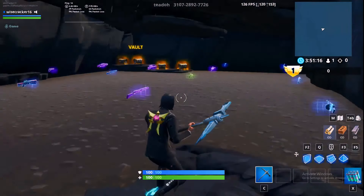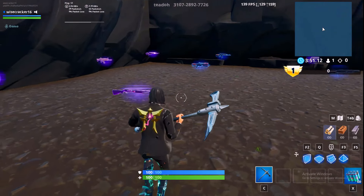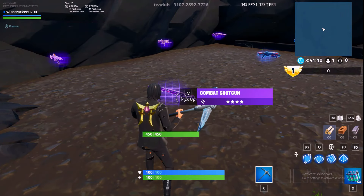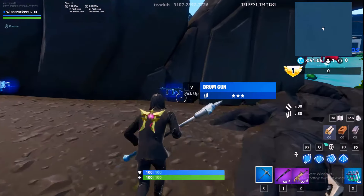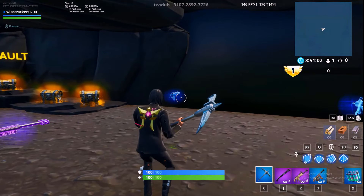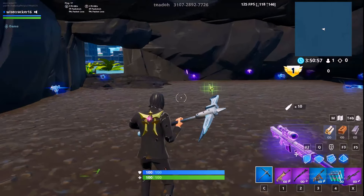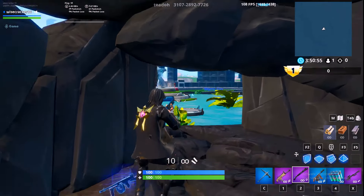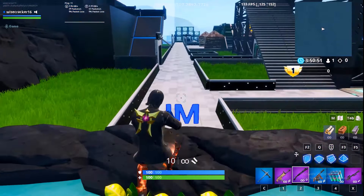Let's start off at the armory. In the armory we've got all your guns — this is mostly updated to Season 9 and Season 10. You've got your standard guns, your combat, your scar, your Tommy gun, your SMG, your heavy sniper — all the sort of stuff you're probably going to use in a normal game.